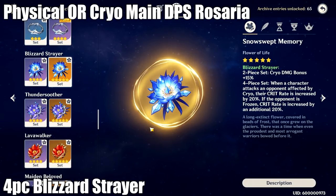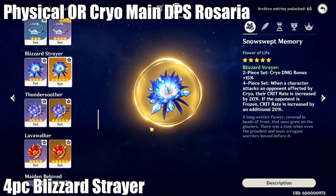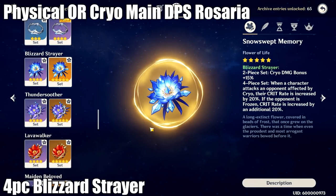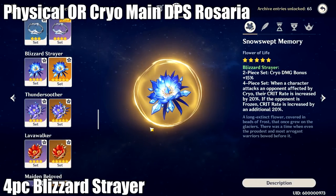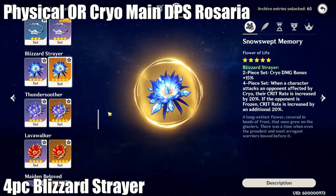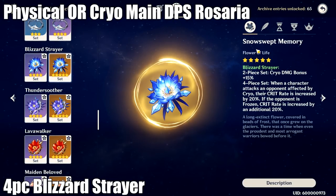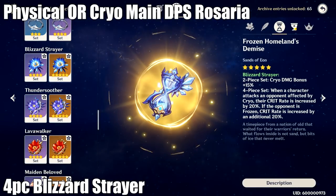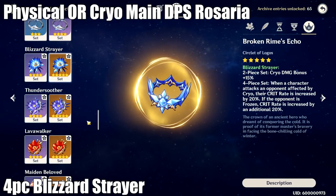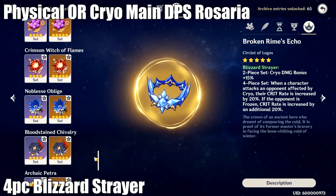I'd really recommend running double cryo for the cryo resonance and 15% bonus crit rate, because you're always going to have cryo applied anyway. You could also run Xingqiu or some kind of hydro character to make sure you're always getting the 40% crit rate buff from the freeze, as well as the 15% cryo damage bonus from the two-piece set. Running 4-piece Blizzard Strayer in a freeze comp allows you to use a crit damage circlet in almost every single scenario, so it's just a really great set to use with her.